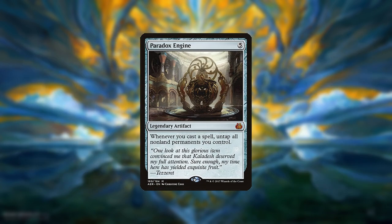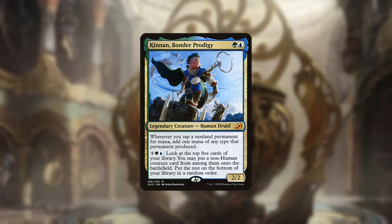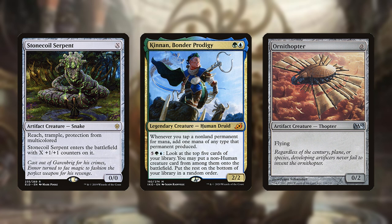The other version of the deck revolves around Paradox Engine. The Paradox Engine version is less of a glass cannon and has true infinite mana combos. The deck is still interested in generating tons of mana with Kinnon but eschews the Cheerios-esque zero drops for mana elves.